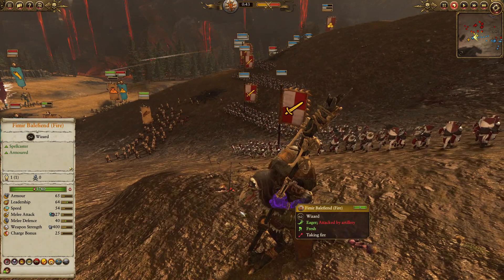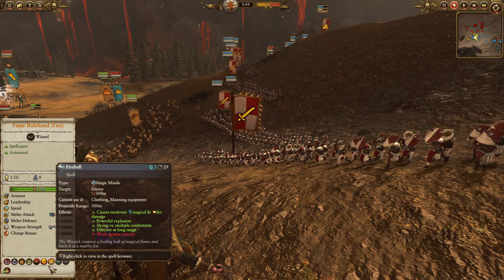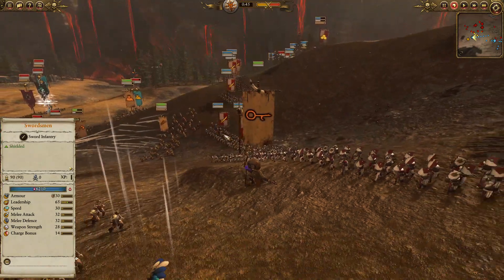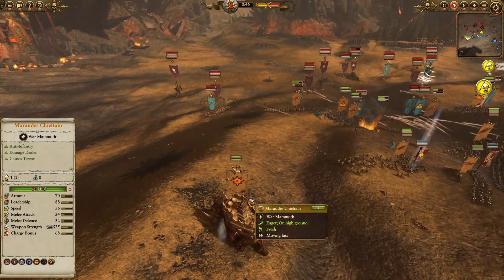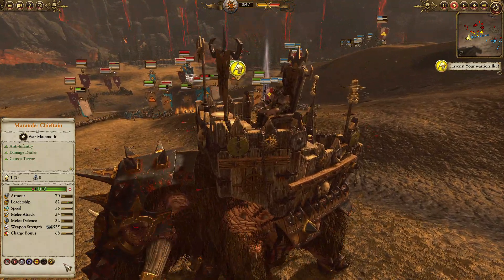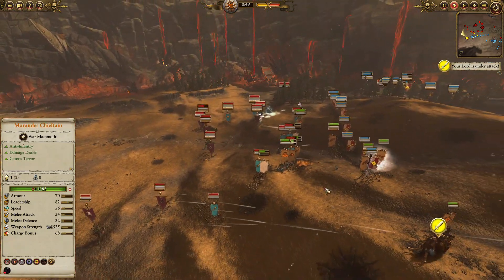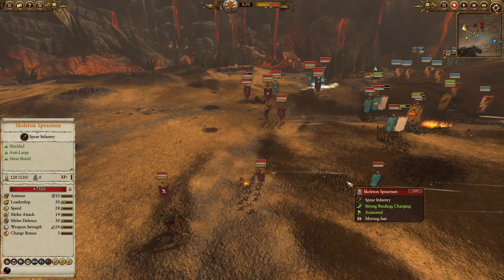Two units of Marauder Hunters with Javelins — excellent anti-large, decent melee combatants that'll act as budget Marauders late game once ammo runs out. The MVP of the entire battle is my Femur Bail Fiend with Lore of Fire: Burning Head and Fireball — very cheap spells letting me spam them repeatedly for tons of value. I also have Scroll of Shielding to give something on the battlefield 22 ward save for several seconds. My Marauder Chieftain on a War Mammoth took only the Fight or Die ability for AoE leadership and melee attack, primarily to keep my frontline from breaking.